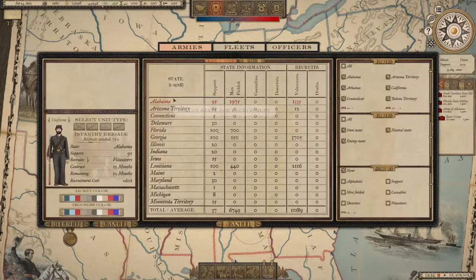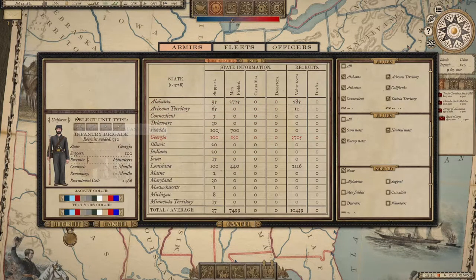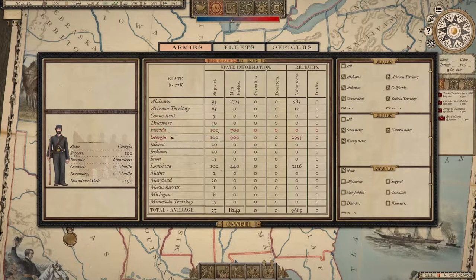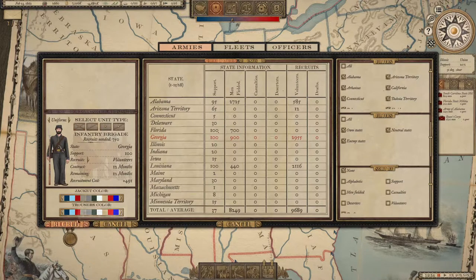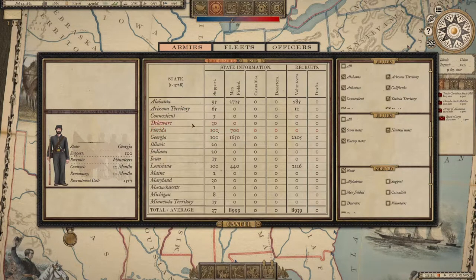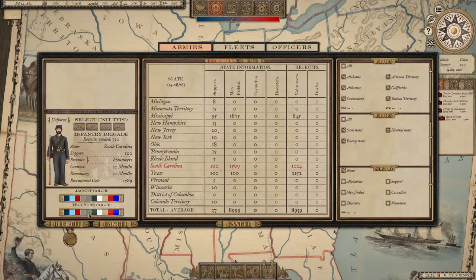Move to the brigade level. Click on Alabama — or the state you want to recruit from. There are volunteers and drafts; for now we have only volunteers. Click on the troop category you want to add — infantry. You can change uniforms but I won't bother. The closer the recruited troops are to the state where you're building your army, the less time it takes to recruit them. The farther away, the longer it takes. Also, the more brigades you recruit from one state, the more time it takes, so split it up — but not from states too far away.